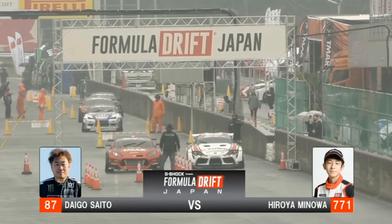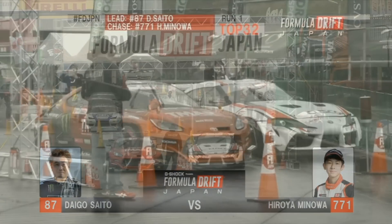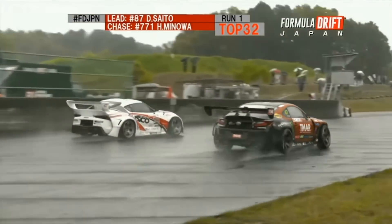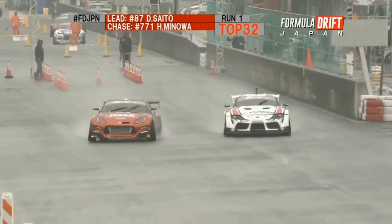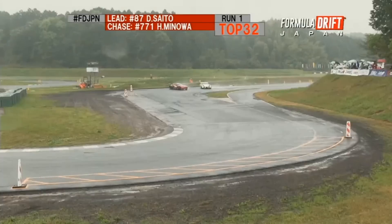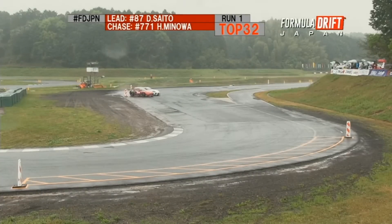Koya Minoa, only 12, but Daigo Saito's in the GR86. Let's see how this battle's gonna go. Here they are coming back through to Outer Zone 1. Minoa right there, diving into Outer Zone 2, up to his door. Look at that proximity right there.